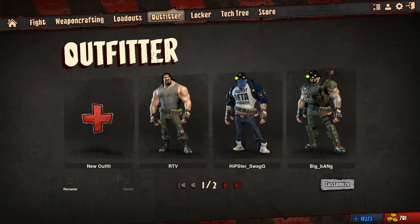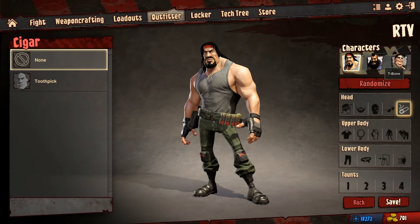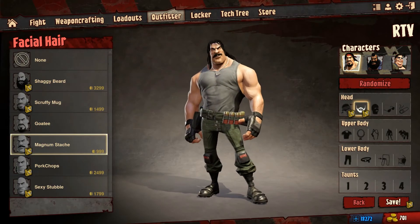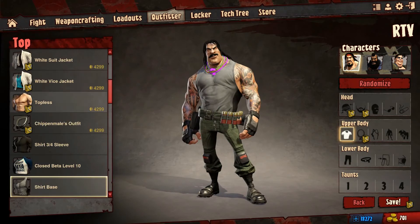Now it's time for character customization. You have a choice between three different characters — two males, one female. With these different characters there are different outfits and content unique to each character. You can customize them from head to toe with different hats, shirts, pants, moustaches — you name it, they got it.